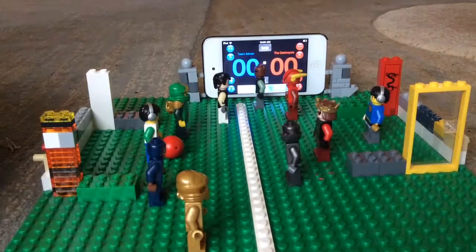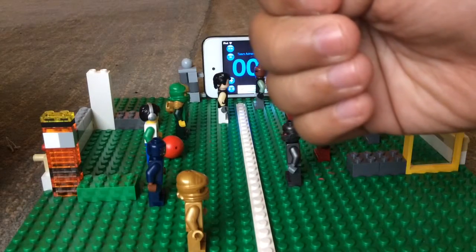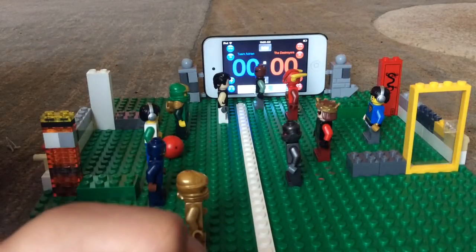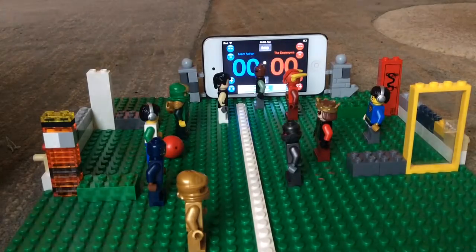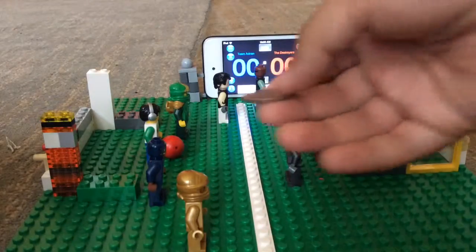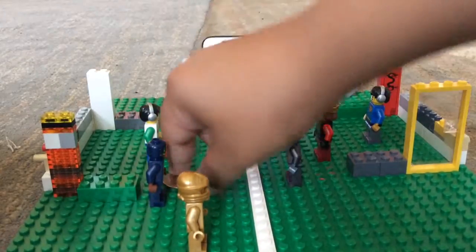Adrian, we're gonna play rock, paper, scissors. Let's see if we get it on the iPad. I think my hand is a little too big. Let's just flip a coin. Alright, let me get my coin out — we got a quarter right here. No cheating. Adrian, what do you want? Heads or tails? Heads. We got tails, so I'm gonna get the ball first.